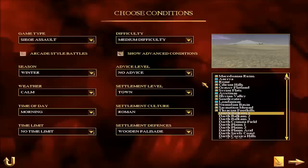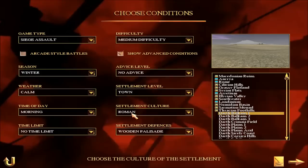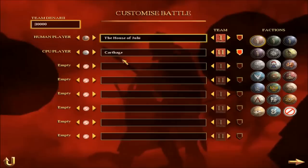Welcome Legionnaires to another tips and tricks for Romans at War with Joe. In this one I'm going to be showing you what garrison you should have with Romans on a small town with a wooden palisade.